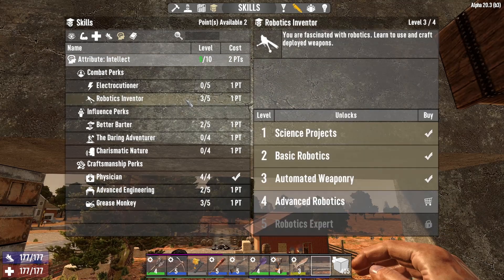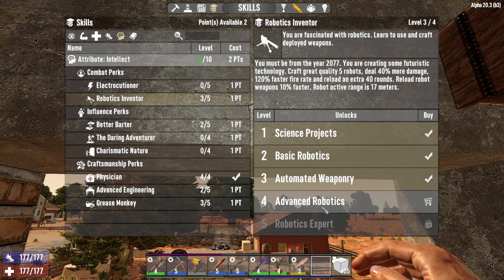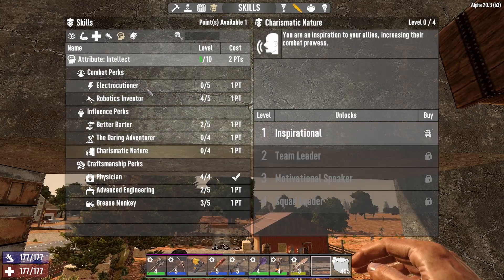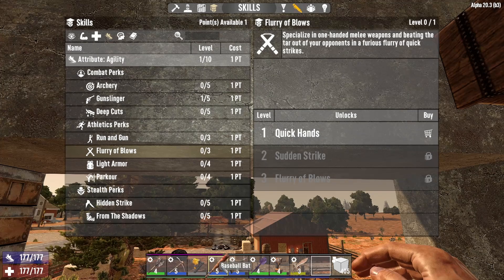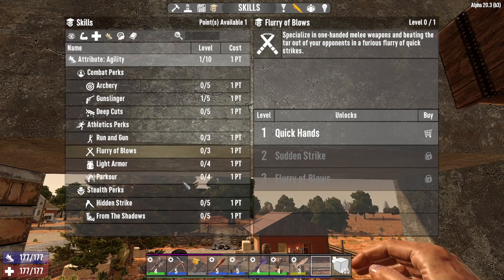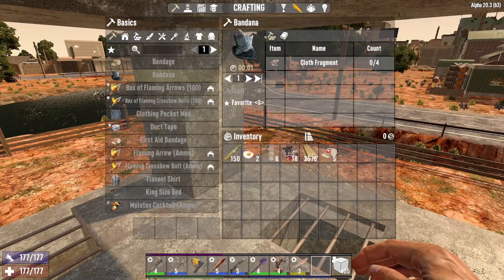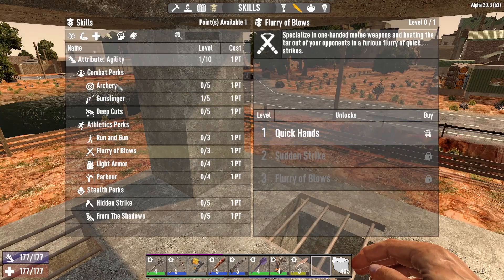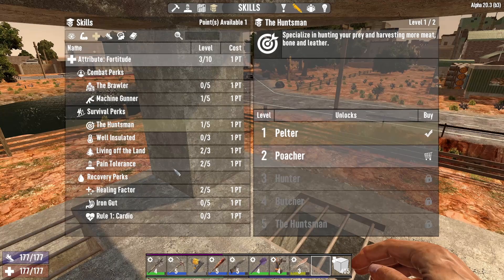I feel like this is stupid - I feel like I should be... I mean, I could max this out. I can make a level five turret. Oh, you know what, let's do that. We don't need better barter, we don't need electrocution, we got one point here, we don't really need gunslinger. This will make us attack faster with the bat - maybe we should do that. Wait, didn't I put a point in parkour? I thought I put a point to parkour - did I not? Oh, was that another playthrough? It must have been another playthrough. All right well, let's do flurry of blows I suppose.